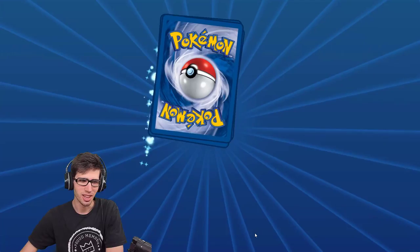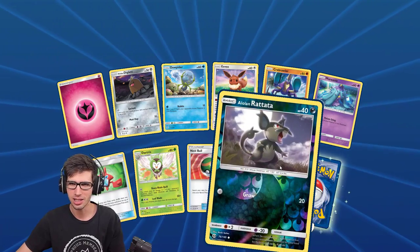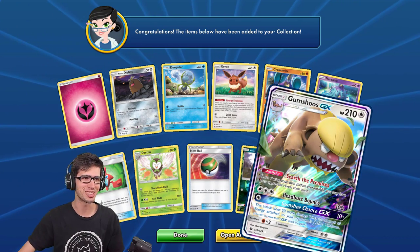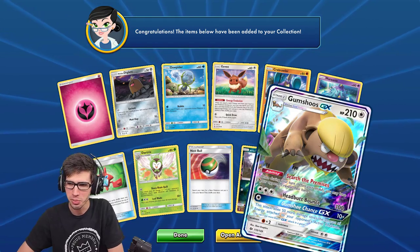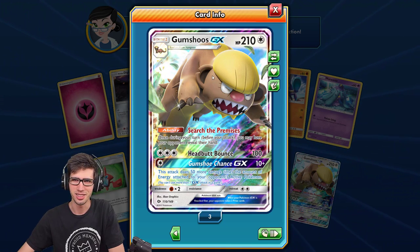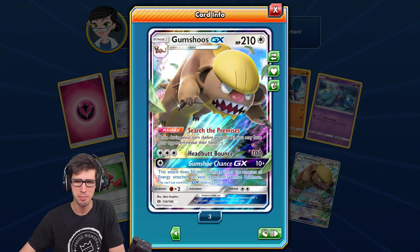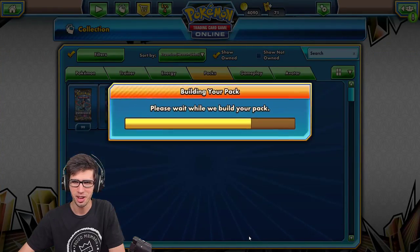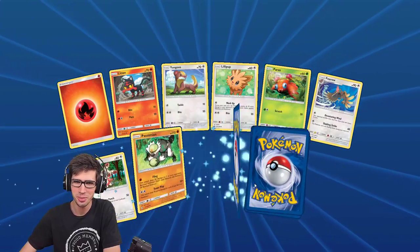Last four packs to go — we've got an Alolan Rattata reverse holo and then the troll makes his presence known on TCGO: a Gumshoos GX. I do actually need this in hyper rare form for the set binder, which is interesting. It's got 210 HP with Search the Premises, Headbutt Bounce, and Gumshoo Chance GX. It's a shame it's a Gumshoos but a GX is a GX.